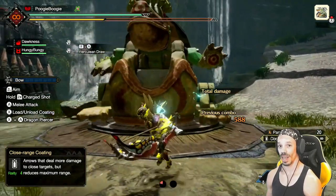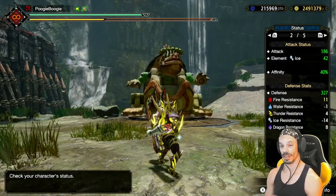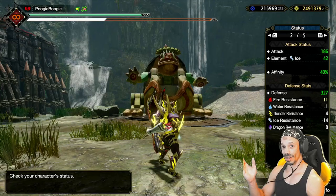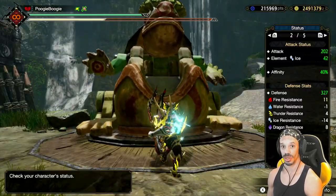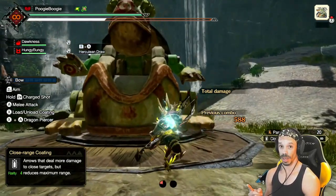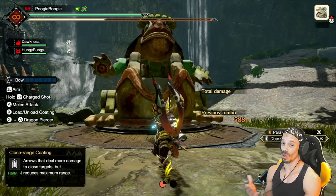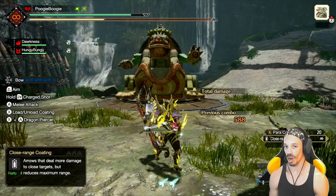One more silkbine move is herculean draw, used by pressing R and A simultaneously with your weapon out. Herculean draw augments your attack power by 10 — my attack power went from 186 to 202, which is huge. Be careful though: herculean draw costs two wire bugs, so unless you have a third, you won't be able to wire fall or use aerial aim.